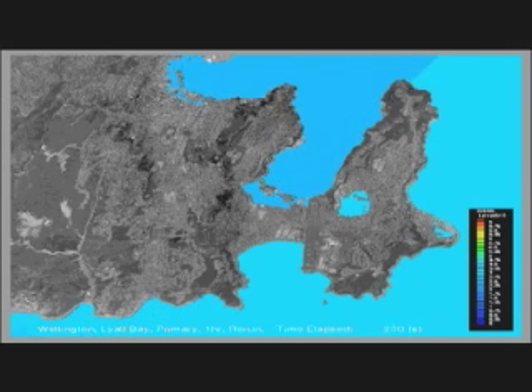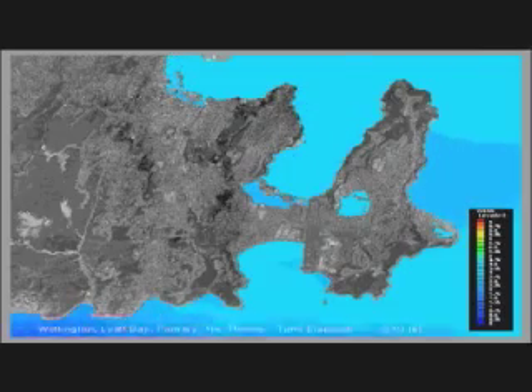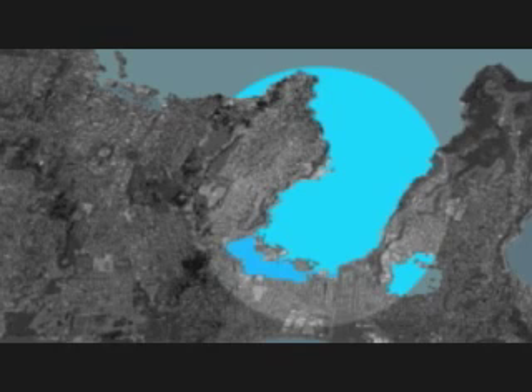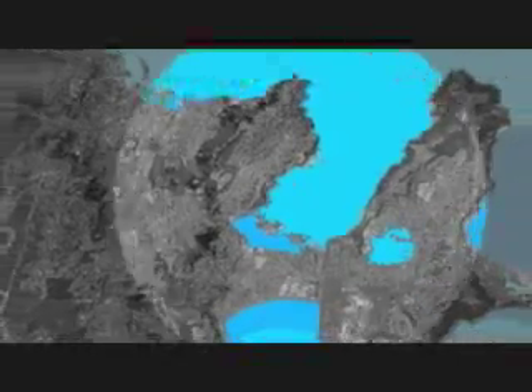The first thing the earthquake does is it actually tilts Wellington Harbour. It's bigger on the uplift on the east and less of an uplift on the west. So it generates a seiche inside Wellington Harbour, and that's the first thing you see in the animation. It comes into Evans Bay from the north about 11 minutes after the earthquake.